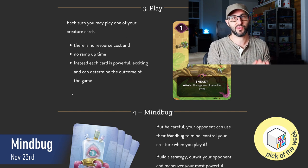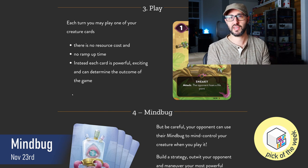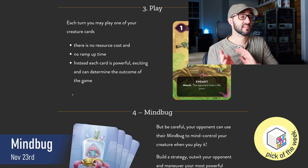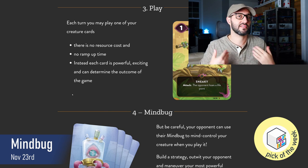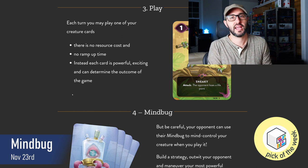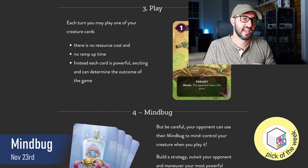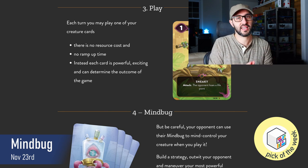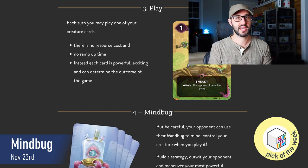Even though the turns are already super quick, I really like that this adds another decision your opponent can make even when it's not their turn. This game does away with all the fiddly health, strength, and energy trackers — when two cards attack each other, it's simply the one with the highest strength that wins, and the lower strength card gets discarded. If your opponent can't or chooses not to defend, they take a hit of damage. Each player only has 3 health for the entire game, and if you go down to 0, you lose.